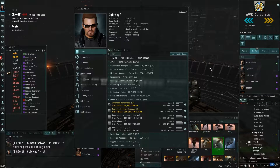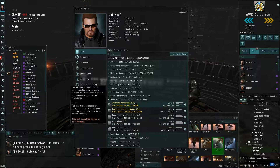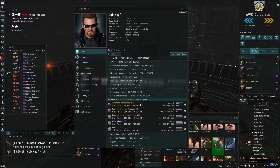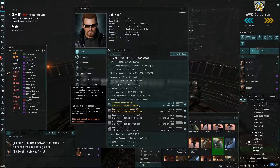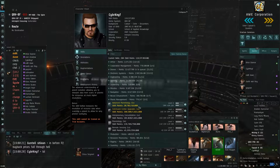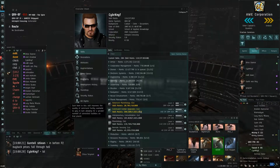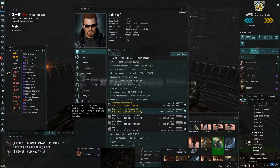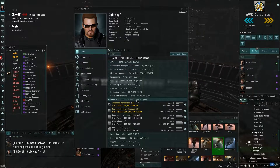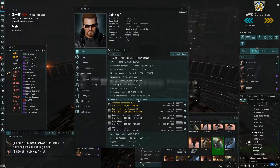My skill set for PI is 780,000 skill points, and advanced planetology is not even that important. I was going to train Command Center Upgrades to five to make the setup more profitable, but I'm training other stuff now. You can train a character up to 780,000 skill points in about two weeks — 14 days — provided your attributes are set correctly.